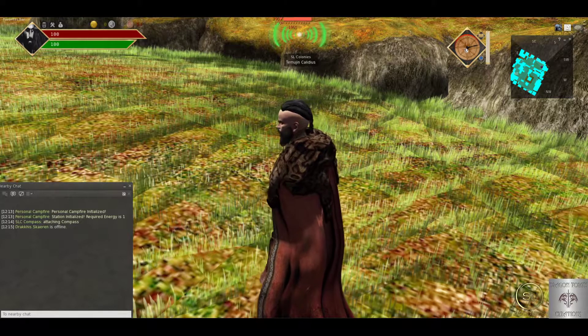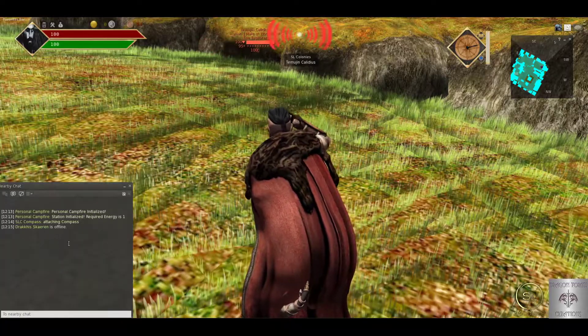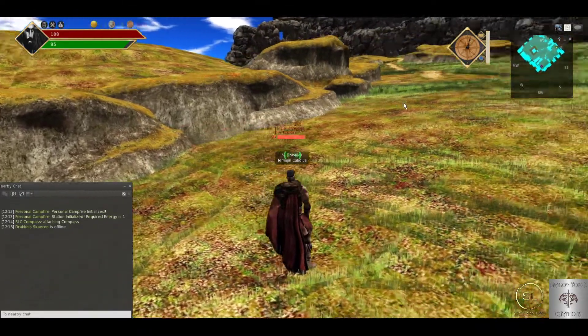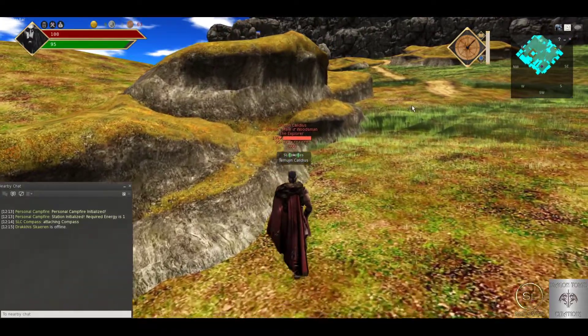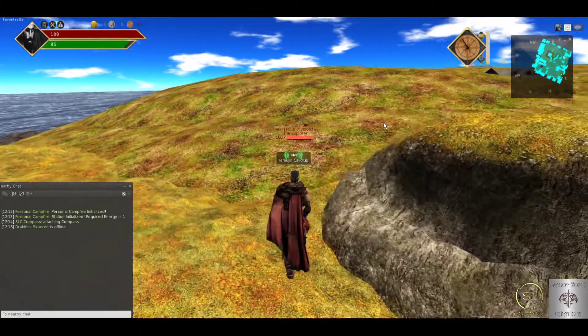If I was more than — I believe it's more than 25 meters — it would have told me there's nothing in the area. Let's go, which way is this? It's telling me it's north, so we'll head north around the sim and we'll see if we can find this item. You can check every 10 seconds if you're closer. It's like Marco Polo, I suppose — you're warm or cold.